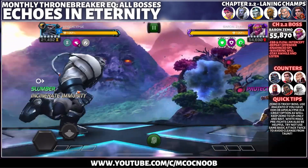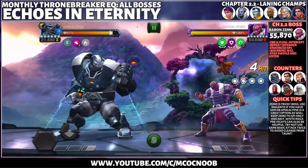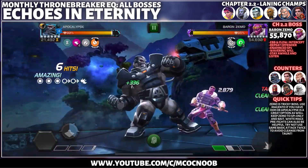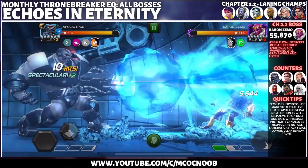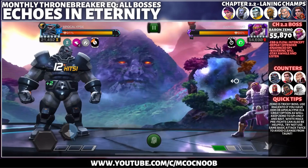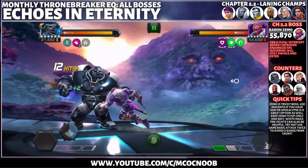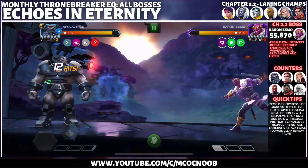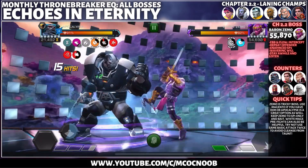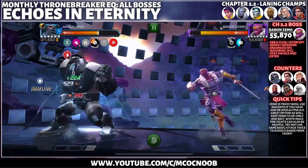Baron Zemo is the boss for Chapter 2.2 and makes for an annoying fight, with nodes like Ebb and Flow Intercept, Repeat Offender, Enhanced Special 2, Wavering Will, and Stay a While and Listen. My suggested options — Apocalypse, Red Magneto, Bishop, and Kitty Pride with Tigra Synergy. The approach is to use medium and light attacks and intercepts only to bring down the protection from Ebb and Flow, and not trigger Torn from Repeat Offender to avoid those purifies.